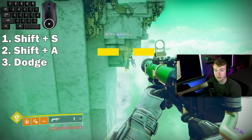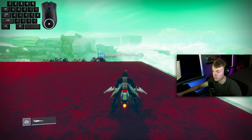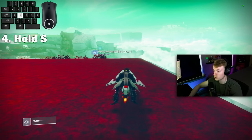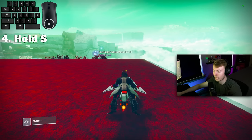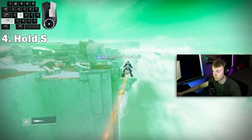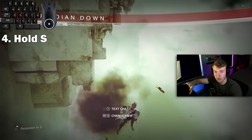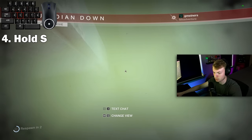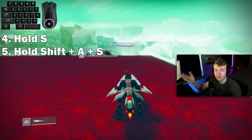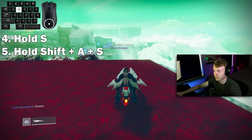Chaining multiple reps together is what makes the infinite slipstream actually hard. After your dodge, throw in holding S without shift - this pulls your sparrow back to keep your rotation normalized. You can see me pull back and start getting into the process of the second slip rotation. After that, transfer from holding S to shift+S to get the full rotation to come back around, then throw in another dodge.